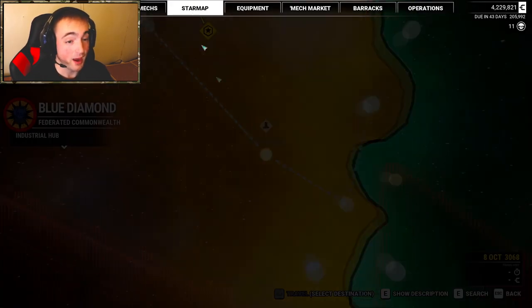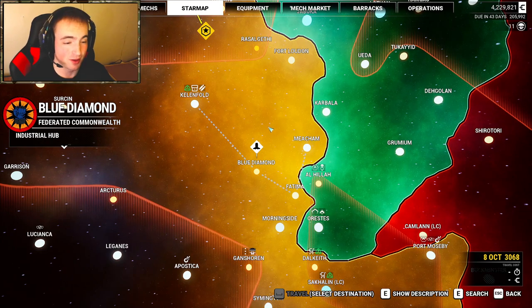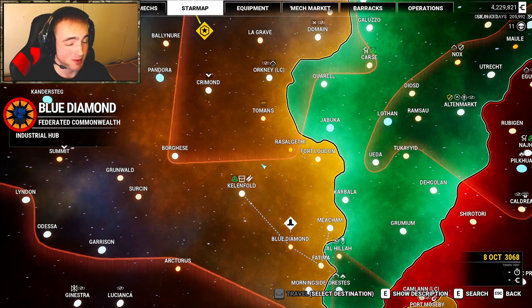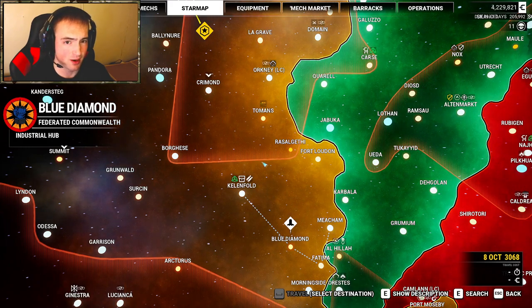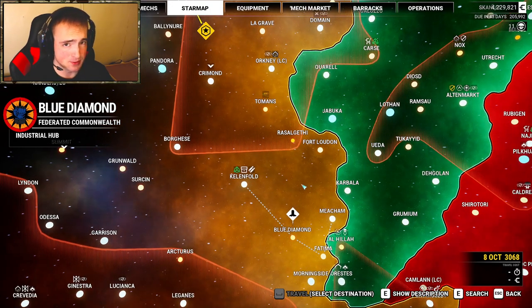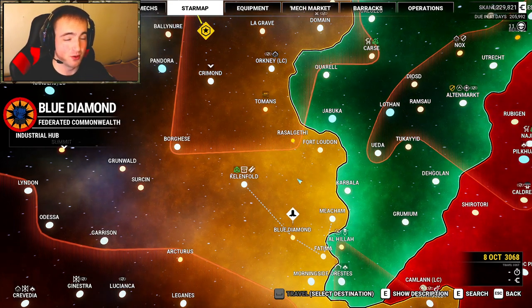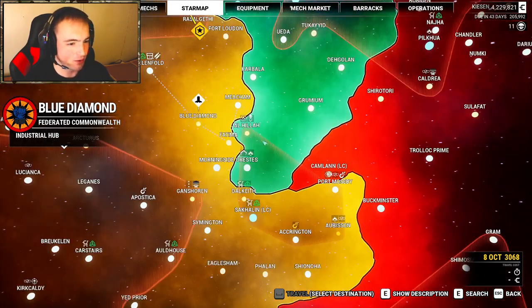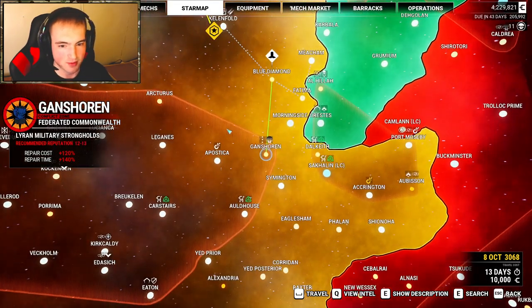I had spent 30,000 C-bills on a Warhawk clan tech assault mech from the clan invasion mod, and it's cool as hell. You can mount four lasers, four ballistics in each arm, and it's got two or three rocket pods on the shoulders. The problem is when you use it, the arms are a lot lower than where the targeting computer says it's going to hit, so you're shooting low every time — it just doesn't add up. You need to sight that one in a little bit.